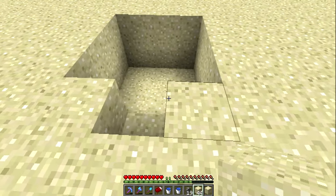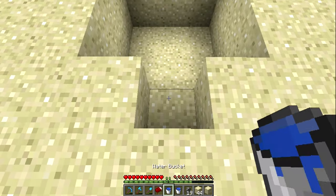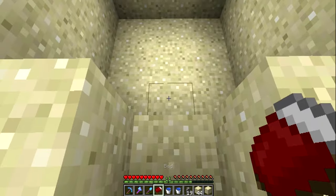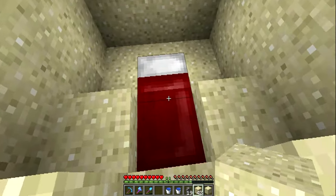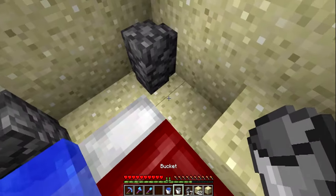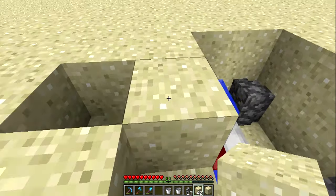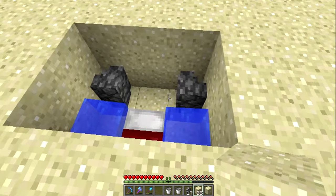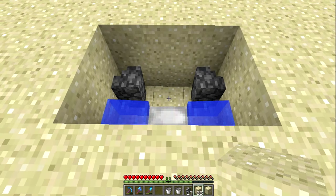Start out by digging a three-by-three-by-four hole. You can put a little notch in it — it helps you get in and out. We're going to start with a bed here, then fill in the spots, go fence post here and here, water, water, and then fill in across here. This is where the armor stands are going to land — this is the base, this is how you get started.